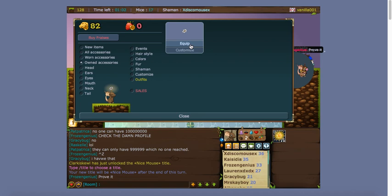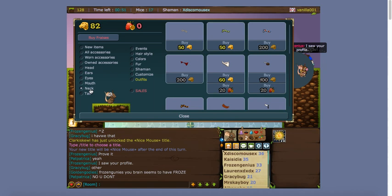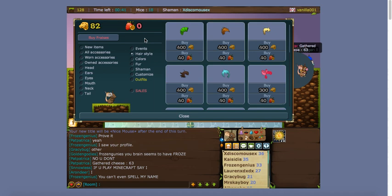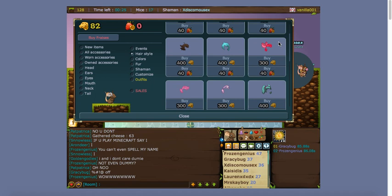Now I can go to 'Own Items' and press 'Equip' and it will show up on your mouse. Some stuff does cost 'fraggles' — those cost real money. It's essentially one penny per fraggle or strawberry, so something like this would be about 40 cents. I sometimes trade Animal Jam items for fraggles because cheese is really hard to earn.